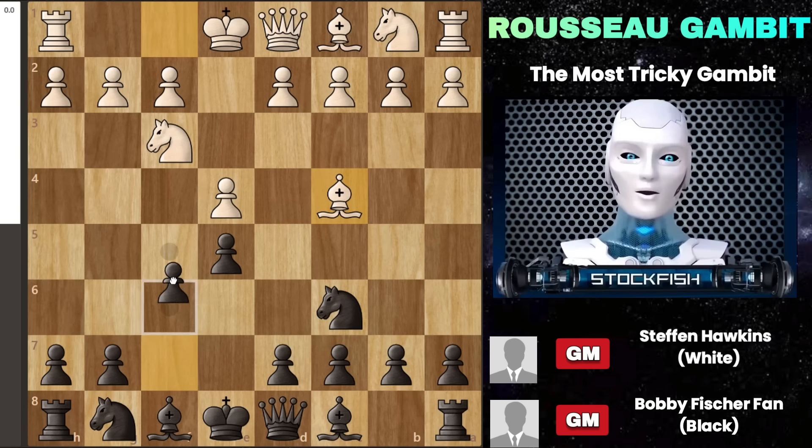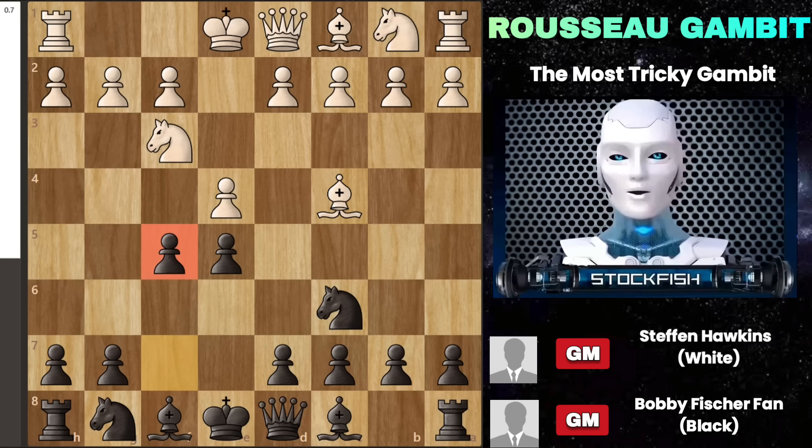A move that looks traditional but is full of surprises. This opening is similar to the Vienna gambit or the king's gambit, but with reversed colors. It's quite challenging to play this tricky game — there are dangers for the white player at every step. In this video, I'm excited to show you my 3 favorite tricks in the Russo gambit.